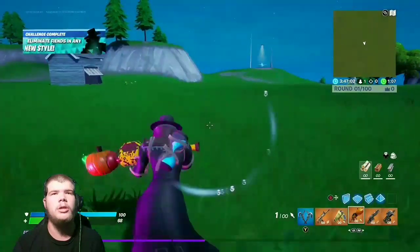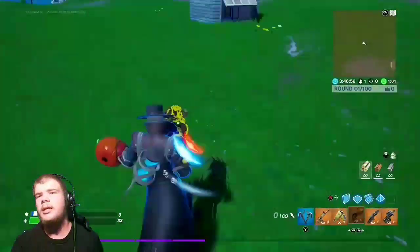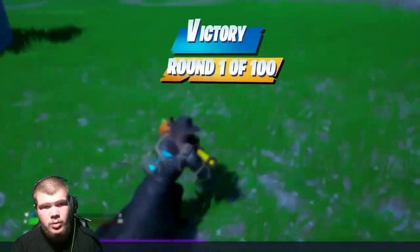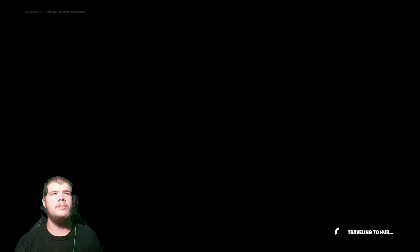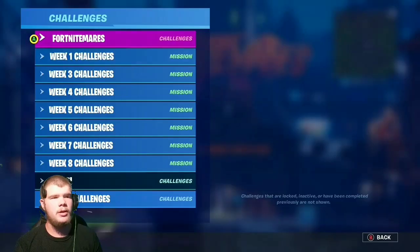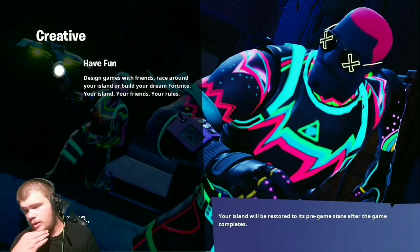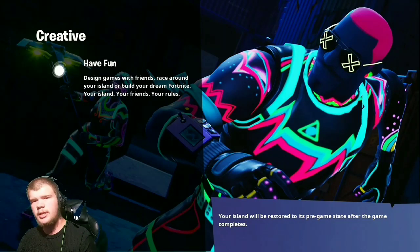Now I think you have to either leave the island or leave creative and come back to trigger the next style unlock. Let's try leaving — does that count? The change from last year is that I think you just had to leave. Let's confirm it counts: leave, come back, leave, come back — just do it three times and you should get the purple style.